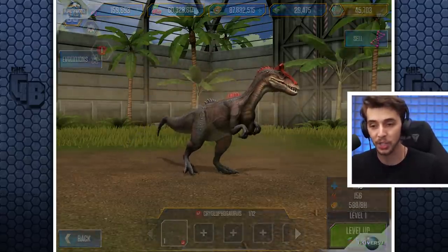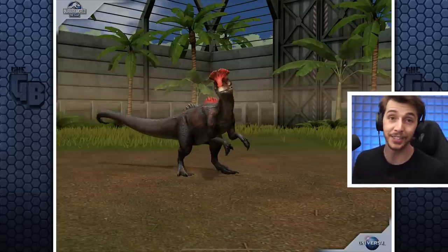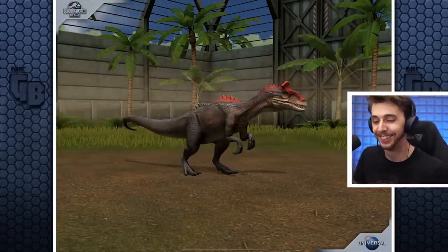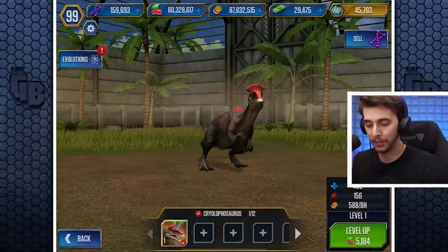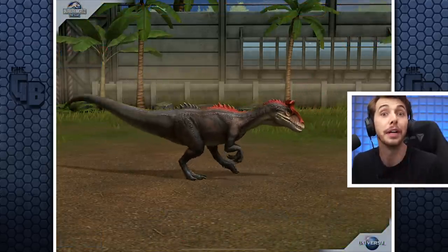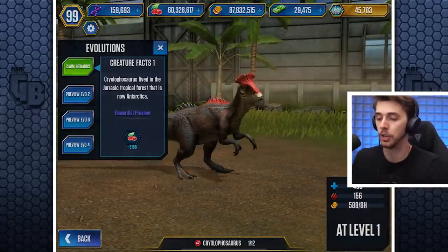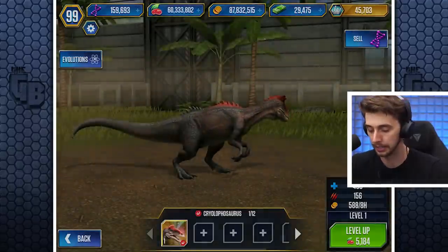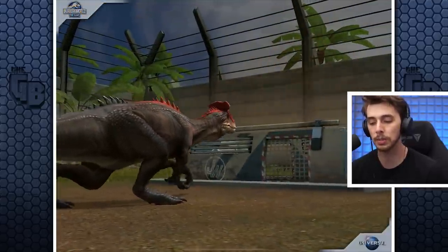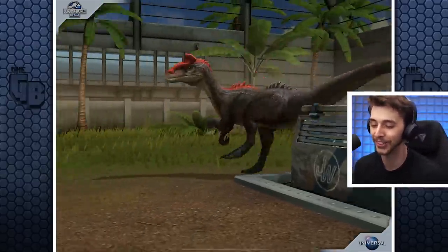We are going to max it up because not only do we have the DNA, but we also have the book. So we can get this guy to level 40 in this video. It does the Dilophosaurus animation of doing the frill, except there's no frill there. Cryolophosaurus lived in a Jurassic tropical forest that is now Antarctica — it would have been a little bit warmer than it is now. I love that animation, the way it slips on the metal. It's so good.